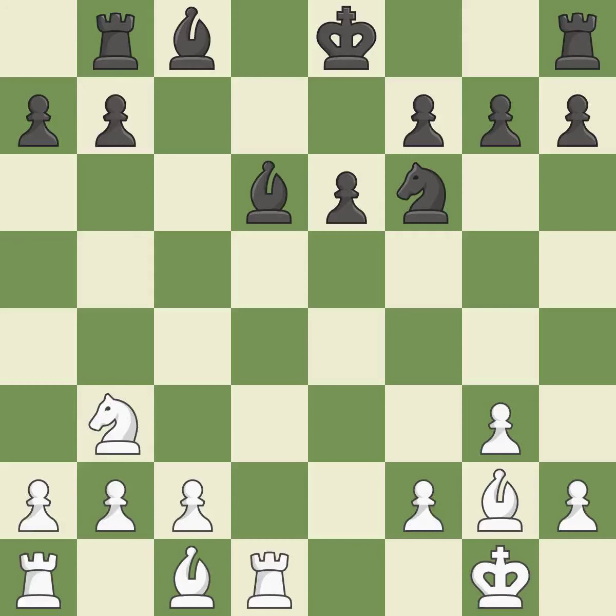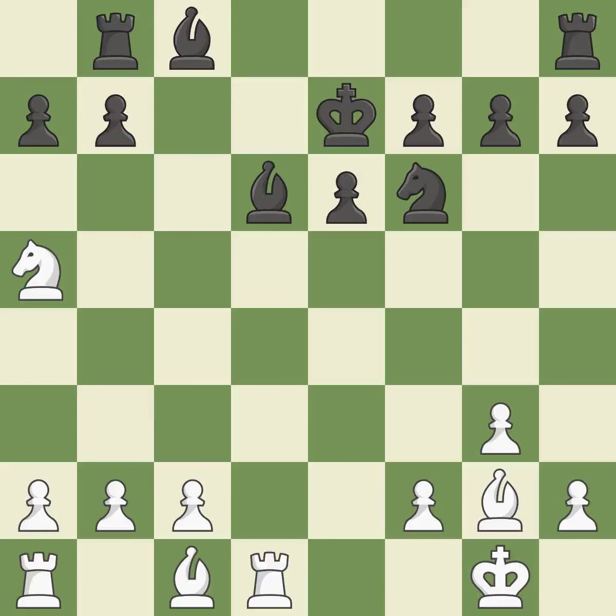Now that the rook is on an open file, it is easier to control squares all over the board. However, now the king cannot castle himself into safety — it is incorrect. This misses a great but hard-to-find move. This permits the opponent to win a tempo by threatening a knight — it is a miss.